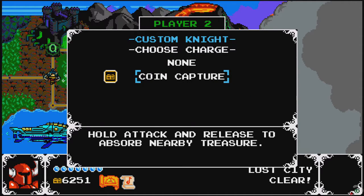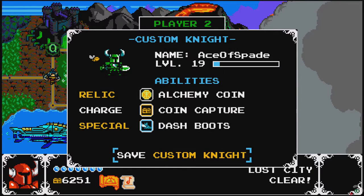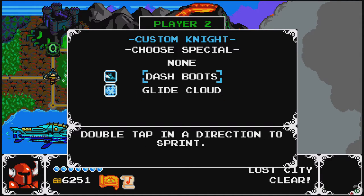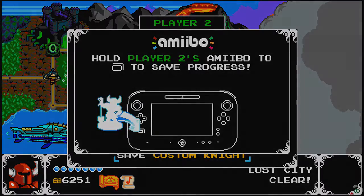For your charge you got coin capture — hold attack to release and absorb nearby treasure, so you just turn into a magnet. And you got dash boots — double tap in a direction to sprint. I think the cloud seems a bit safer though: you hold jump and you float down instead of falling right away. It's not about damage — it's like what if you're about to fall into an abyss and you can hold and glide to the side. But it's up to you. I got double jump; I want dash — I'm going to be faster.